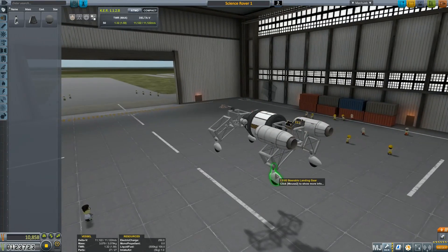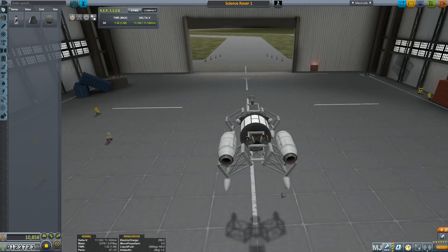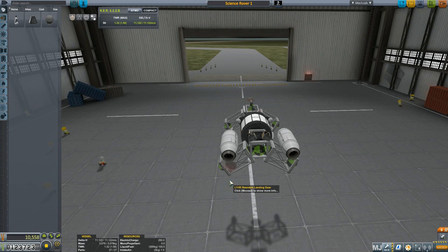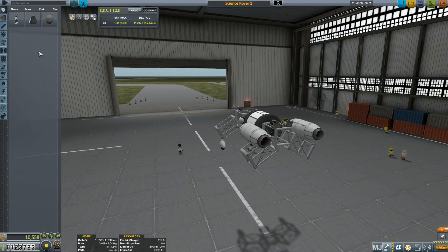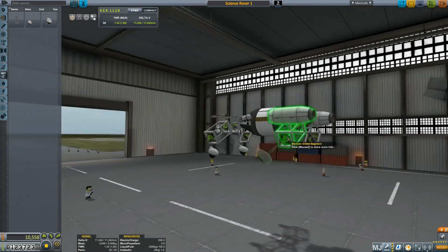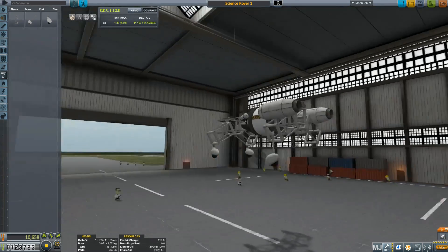Hello everybody, this is KDreezy from KDreezy Gaming and welcome back to EZ KSP. Part 5 is going to be very short and sweet. This is a really helpful trick — another YouTuber had shown that you could make a ground vehicle and get a lot of science just by making a simple ground vehicle that has all of your science experiments on it.